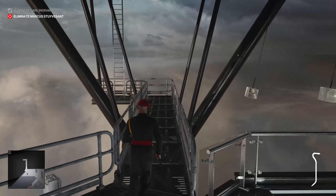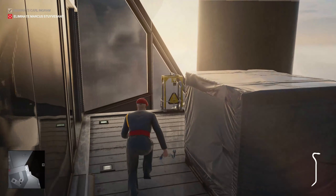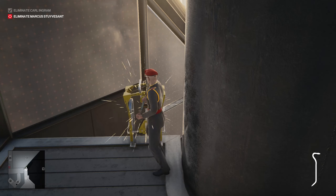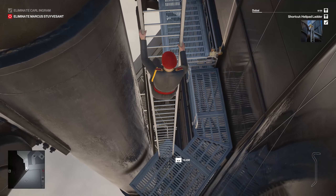From there, move across by the targets and climb up that ladder. You will discover a shortcut on the right side of the helipad up here. There are two guards that won't react to you at all because you're wearing the penthouse security gear, so you'll be absolutely fine. And that's it — that's the first shortcut, the one by the helipad.